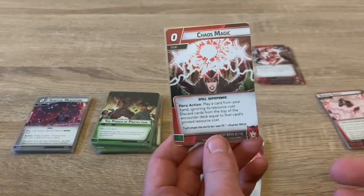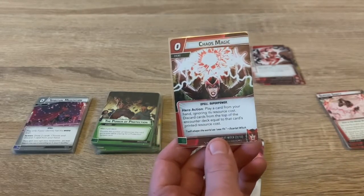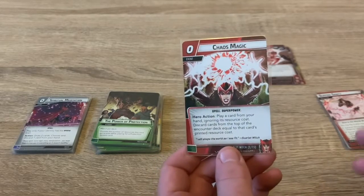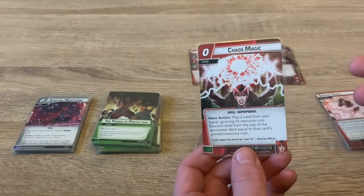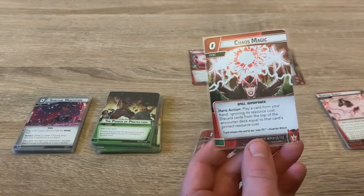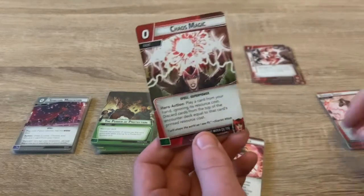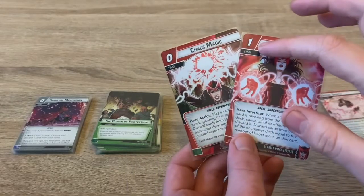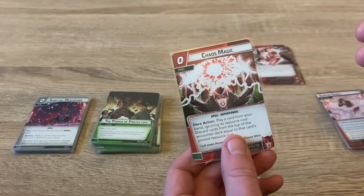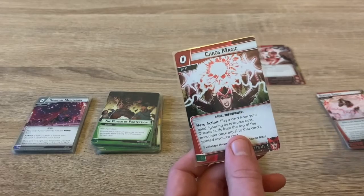Chaos Magic is a hero action — play a card from your hand ignoring its resource cost, then discard cards from the top of the encounter deck equal to that card's printed resource cost. So if you have something expensive like Quicksilver or a big spell, you can basically play it for free and just discard encounter cards instead. It's really handy when you want to play high-cost cards.